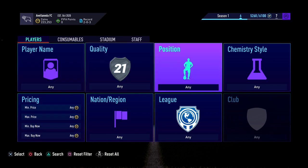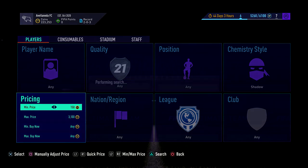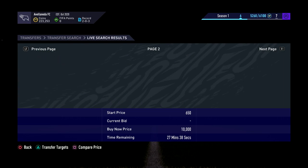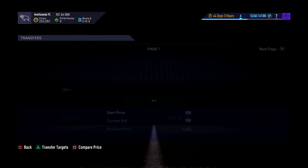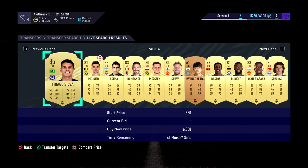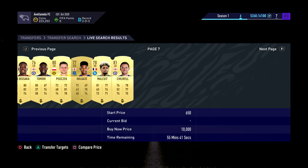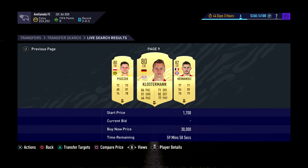The final method I'd recommend is the Shadow chemistry style snipe. Go to Shadow at around 3k — it's been used a lot on Twitch. You want to go to the 59th minute if you can. You might have to put Defender in and go to maybe 2k because there are so many listed right now. Then just skip through — there's probably like 7 or 8 pages. You want to get to the end and sit there refreshing to try and pick up deals.